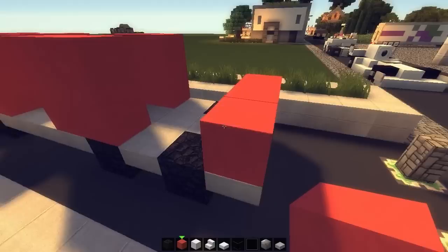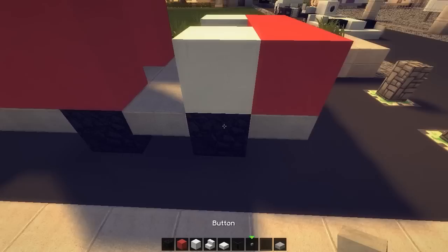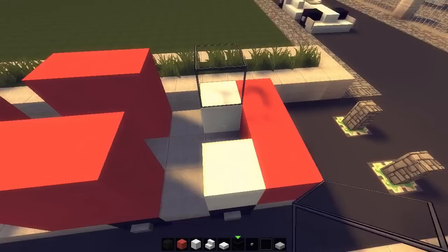Quartz or white wool — doesn't really matter. Place them above the front wheels. I kind of forgot about the wheels, so let me just put them in here. We could make totally badass rims and stuff, but we don't need that. Now grab some glass and place it up on top of the quartz or wool.